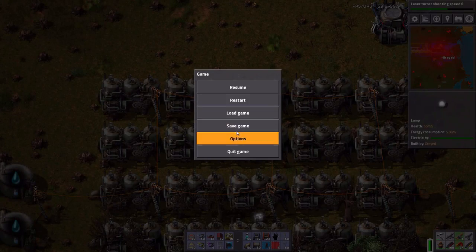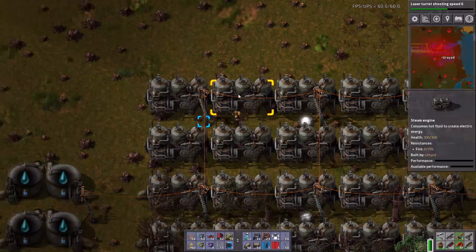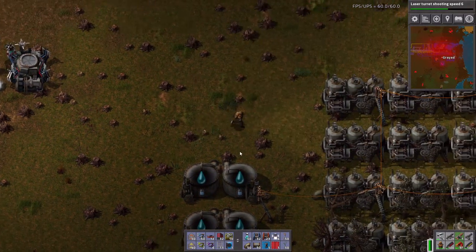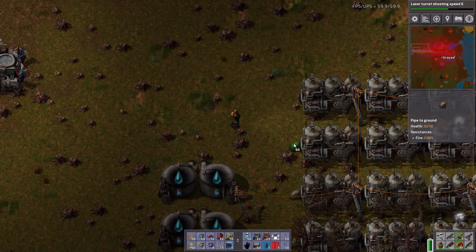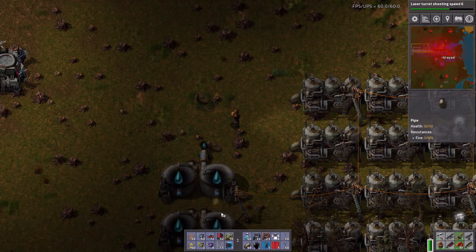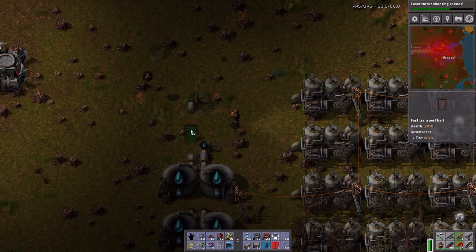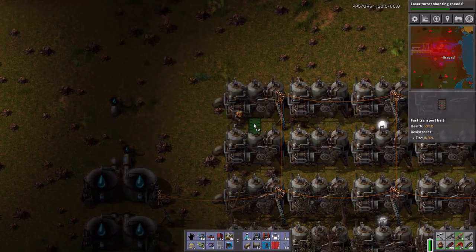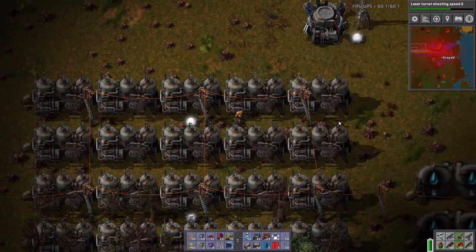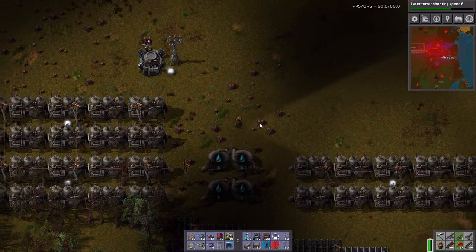We have a light in there. So instead of coming out this side, what we'll do is this one will go to the far one and this one will go to the near one. We've basically put a 180 - we can come across and now we can run engines back along this way. We're still running it off of these boilers down here.